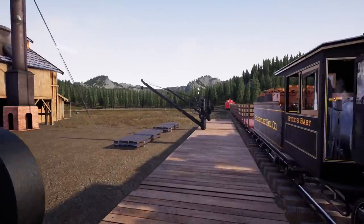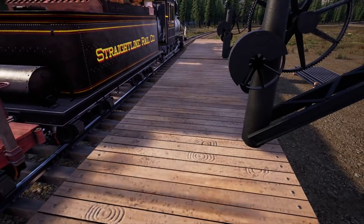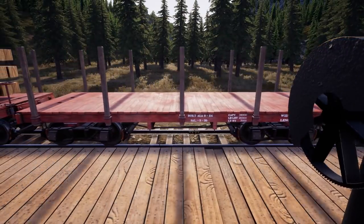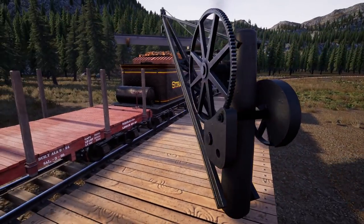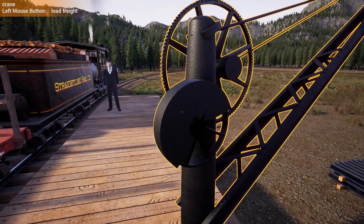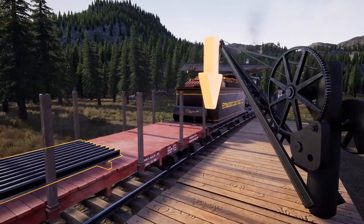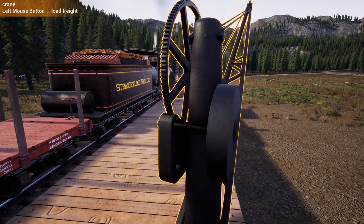We actually have 14 rails — I lied, I thought it was 13. I'm curious to see what you think of my coal line. There are a lot of bridges. It crosses the river a lot and I feel like in reality they would have stuck more to one side of the river and made more curves. I did it purely because I think it looks cool.